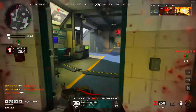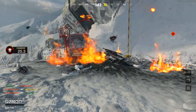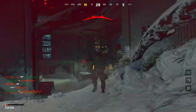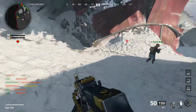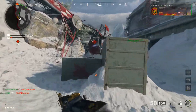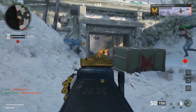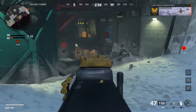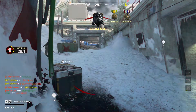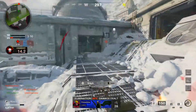Oh my gosh, let's go — triple kill! I was trying to rappel down there but I didn't hold down square long enough, so unfortunately we died. Crazy little street there — there's just too many guys. Let's go — there's two guys out, and then I get shot in the back. Where did this guy come from? He was right by me the whole time. Definitely did not see him though.